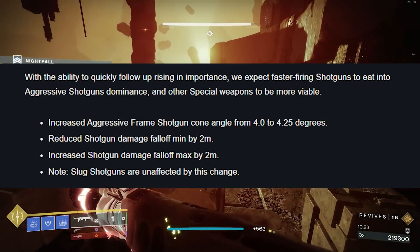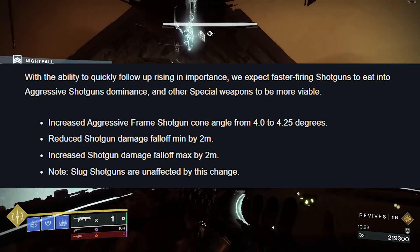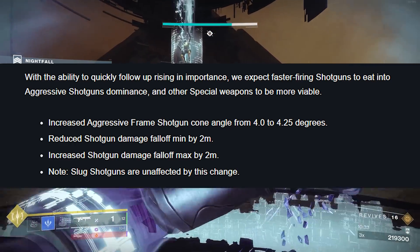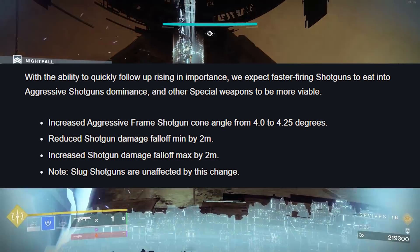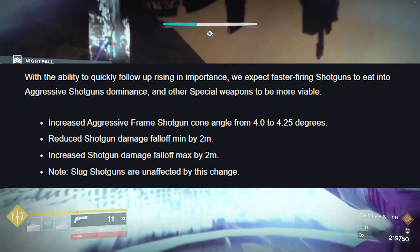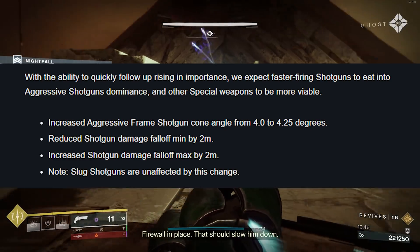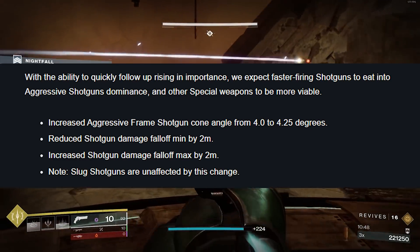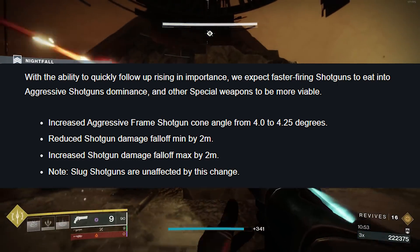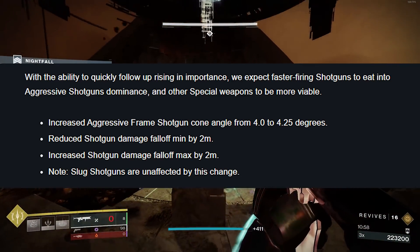It's going to be a slug meta. Will I use rapid fire shotguns? Absolutely. But if slug shotguns are unaffected by this, Chaperone, Duality, and even legendary slug shotguns are about to be incredibly nasty as they're not being touched at all. It won't be until next week when we're actually testing things out that we'll narrow down which archetype feels best. Rapid fires obviously have the best follow-up shots, but by default have some of the worst range — so maybe speccing a lightweight with Assault Mag may be the play.